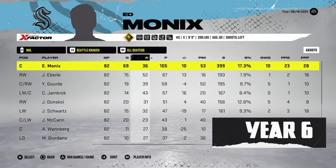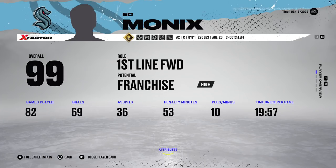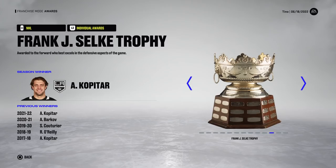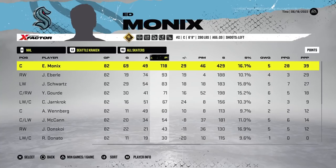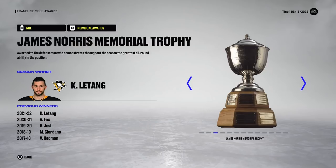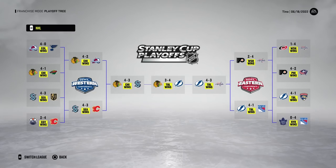In year number six, the team finishes seventh. Monix puts up 105 points with 69 goals, six games played in the playoffs, six points, and a minus four. The Toronto Maple Leafs are Stanley Cup champions. An Art Ross for Monix as well as a Calder and a Rocket Richard. The team would not make it out of the first round as the Golden Knights would best them in six. In year number seven, the team finishes eighth with 98 points. Monix puts up 118 with a plus 29 and 69 goals, playing 21 playoff games and putting up 26 points, but the Lightning would win the Stanley Cup.